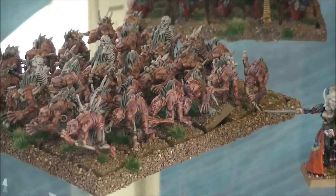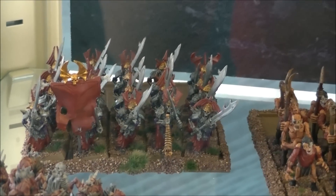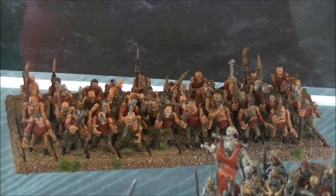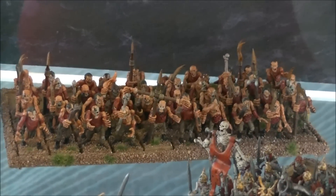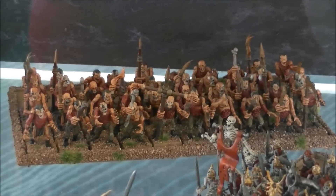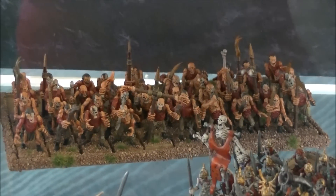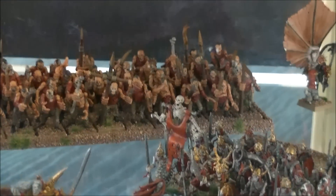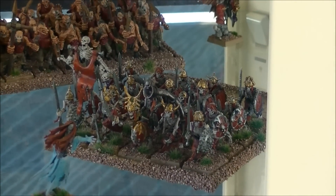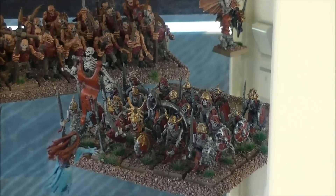And then we've got a unit of 30 Ghouls, and at the back here we've got 20 Grave Guards, so I need to get another 10 for that unit. Here I've got 40 Zombies and I need to get another 60 at least. These are sort of like the fresh zombies, so they're a bit more like a skin colour. The next lot I'm going to do is going to be more of a greyish, more undead look, so I'm going to mix them together, so it's sort of mixed between new and old Zombies. And then I've got here a unit of 20 Skeletons — I need to do another 10, and then I need to get another 30 because I want to have two units of 30 Skeletons.